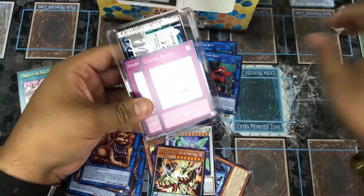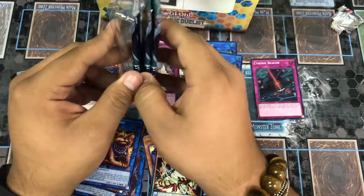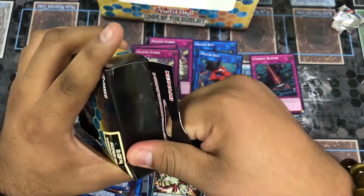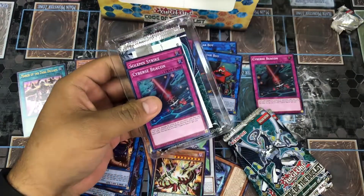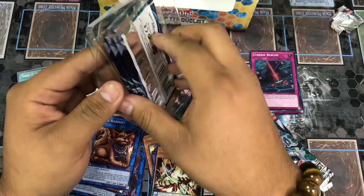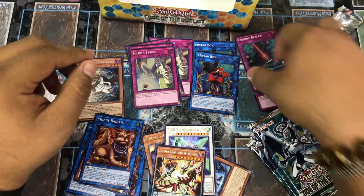They gave it away already — we got a Cybers Beacon and a Solemn Strike as our promo first one, and now we have a playset of Solemn Strikes. Solemn Strikes for days and another Cybers Beacon — it is going down, my dudes!